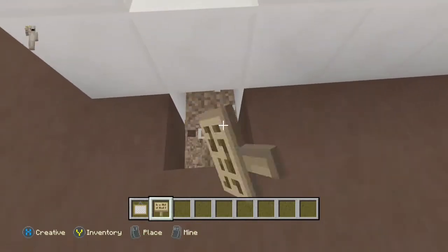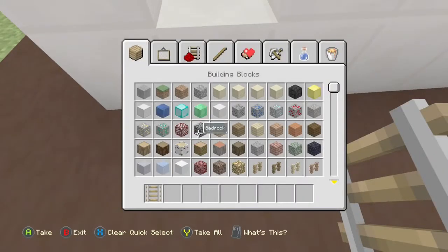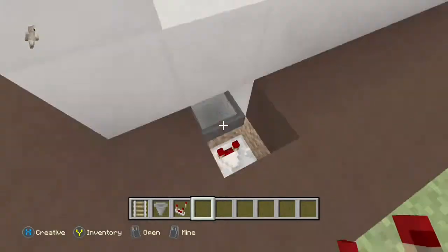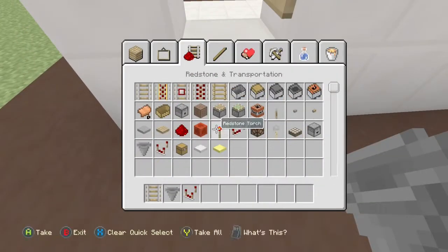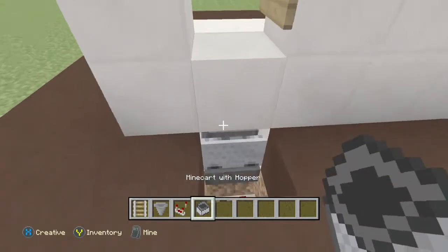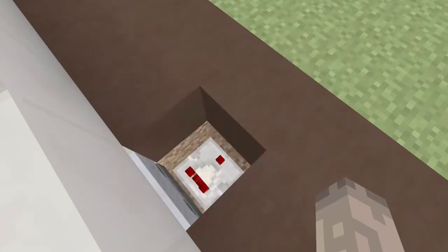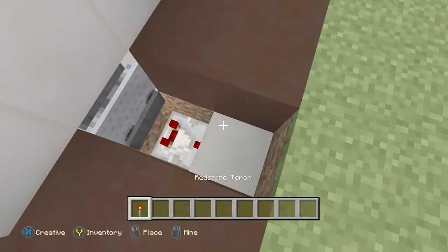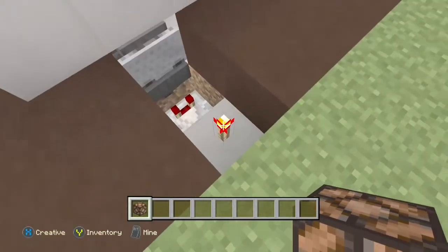For the other one, you want to put a sign or a slab — that'd be even more secret. Then you're gonna dig under like that. Get a hopper and a hopper minecart. Put the hopper like that with a comparator coming out of it, then shift-click with the rail and put the rail on top, put the hopper minecart there. Then break a few blocks and make your output. I'm just gonna put a light.